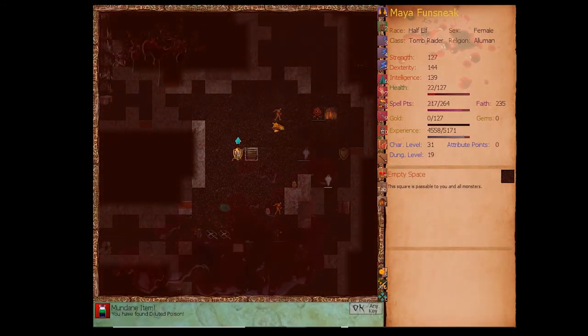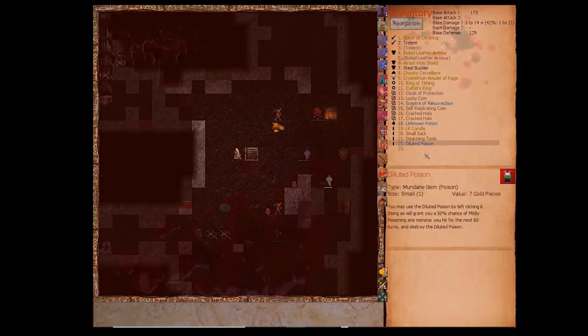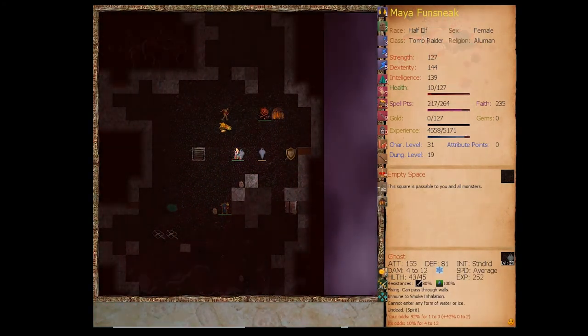Diluted poison won't help against these guys. We could use this once — it grants a 50% chance of mildly poisoning any monster we hit for the next 60 turns. Let's carry it. Let's go see if this item is a health potion. Oh jesus...